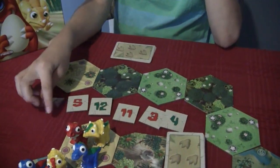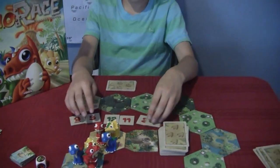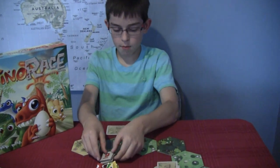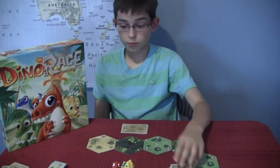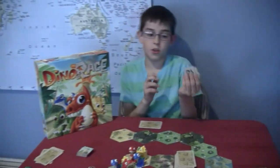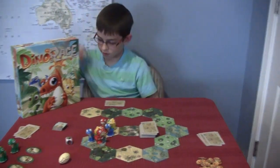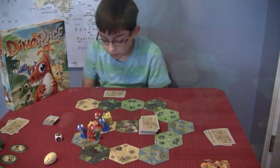How many of those are in the game? There are twelve in the game to choose from. When you start a game, you take however many dinos there are and put them upside down. So you've picked six of those for now, the other ones are in the box. So you get one of those prizes for each — when a dino gets to the end, he gets to take a prize.